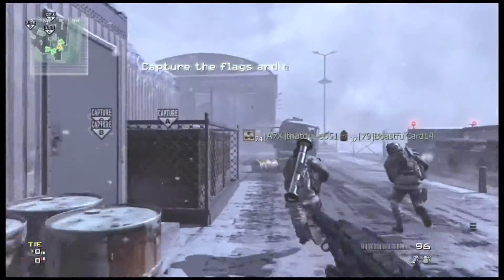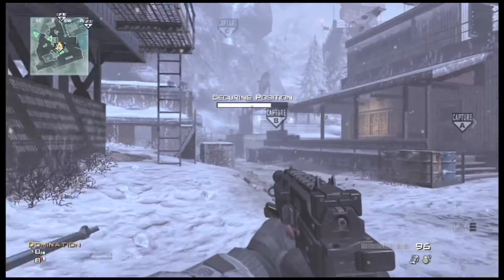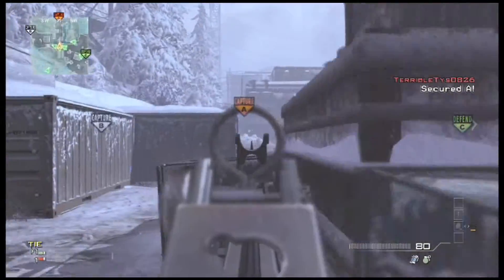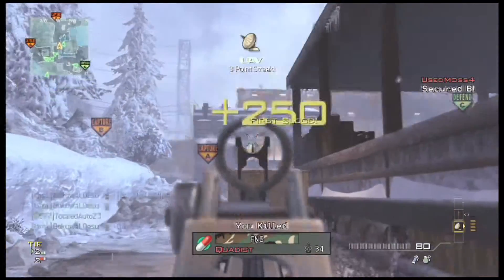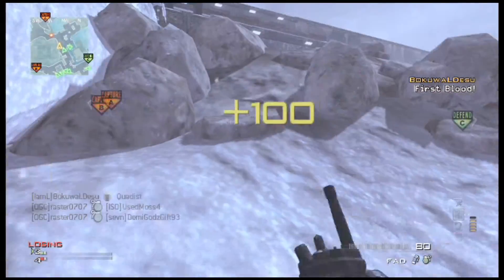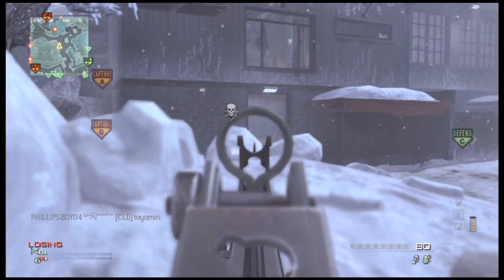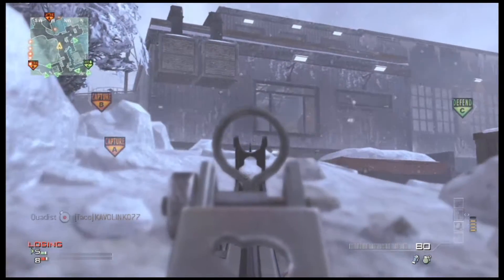So let's jump into gameplay. As you can see, first off, I'm going to capture C, because it does give you points towards your strike package — I think it's called in 1-1-4-3. I'm going to strafe around this corner with my sights up. I'm going to throw a flashbang into this room, and I actually pick up a triple, because I blow up a single explosive barrel, and apparently there were like three people in that building. That was a nice pick up.